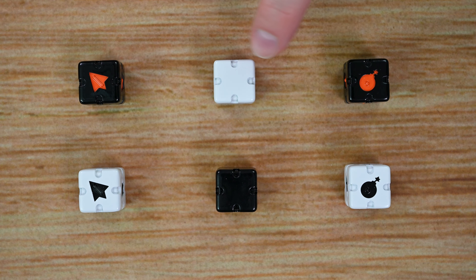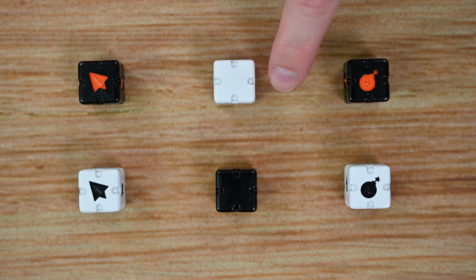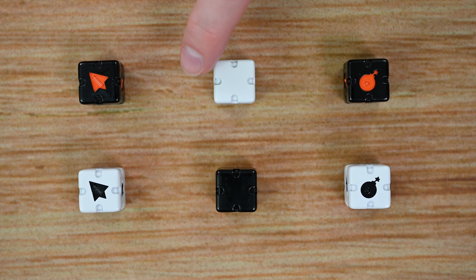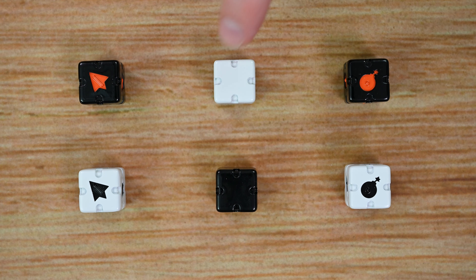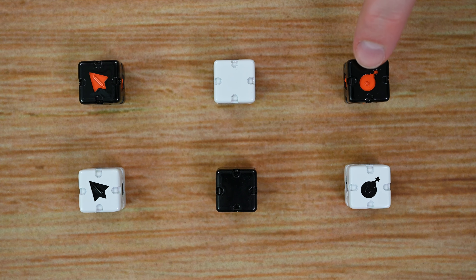Next is the Ghost — you score points by connecting other players' cubes to it. If other players' cubes are connected to it in vertical or horizontal lines, you gain points for that. Finally, the Bomb cancels all points for both you and the other player on the face it is showing on, and it will be placed at the center point as well.